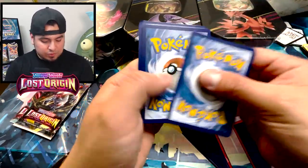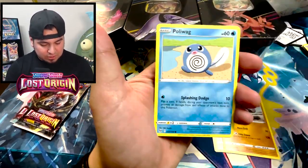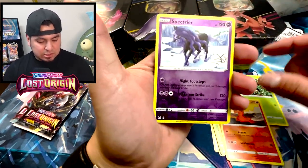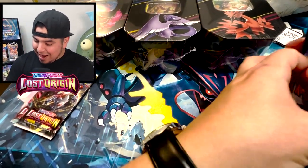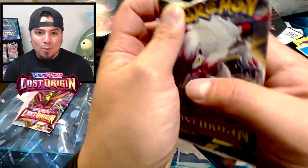Hopefully you guys are getting something out of these code cards. Water gang again — come on, Lampent, Thornton. Oddish, Goralith, Seedot. Slugma — all right, Spectrier reverse holo. Dude, three back-to-back non-holos. That's not good. These will be warm-up packs.